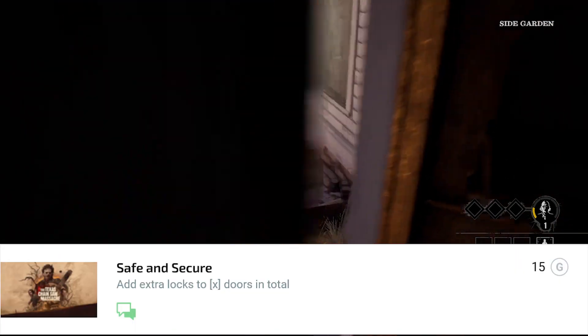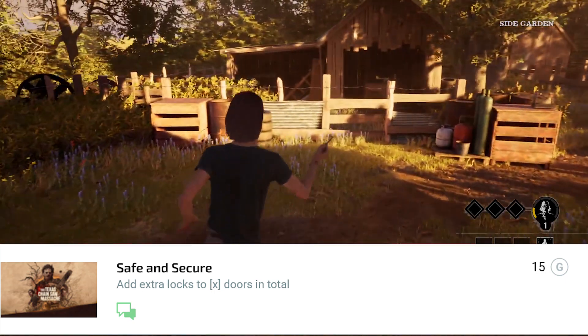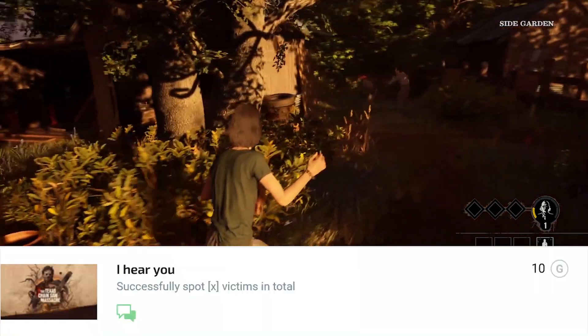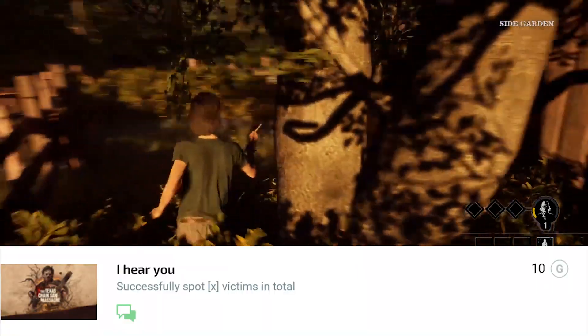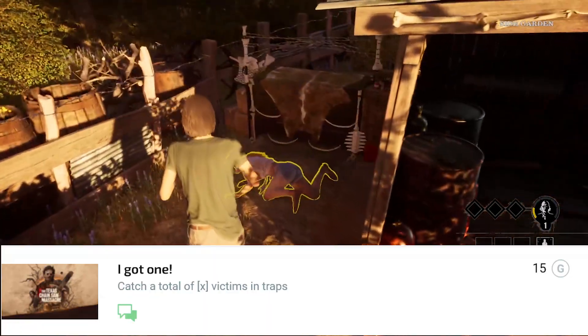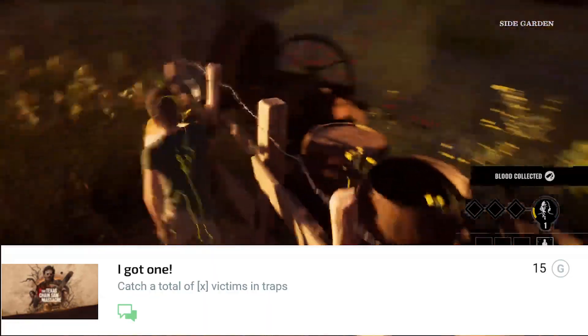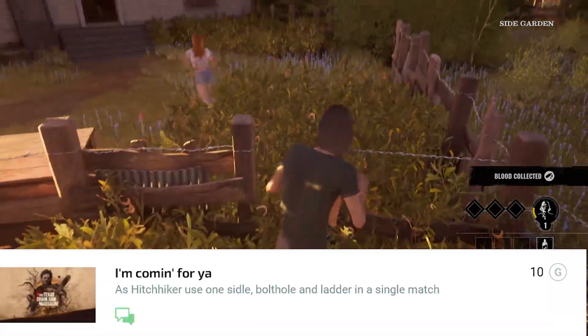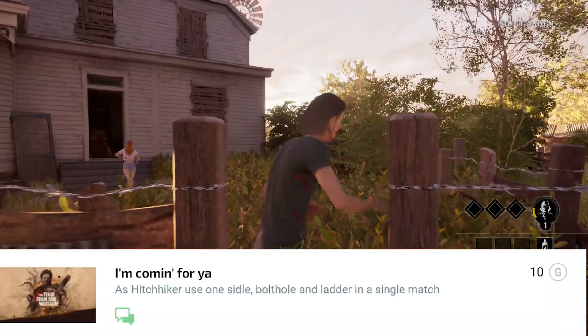'Safety Secure' — add extra latches to a number of doors in total. 'I Hear You' — spot or spy on a certain amount of victims in total. Not a bad achievement. 'I Got One' — catch a certain total amount of victims in traps. Not too hard — that is the Hitchhiker achievement.